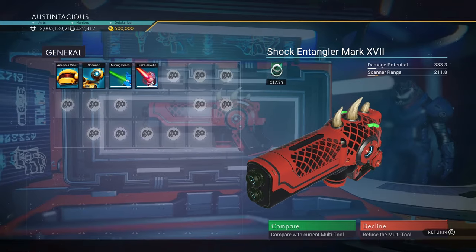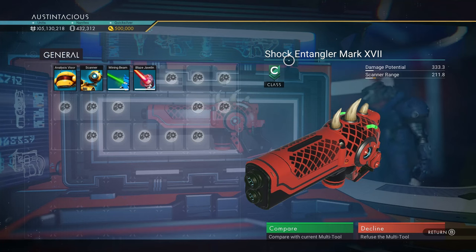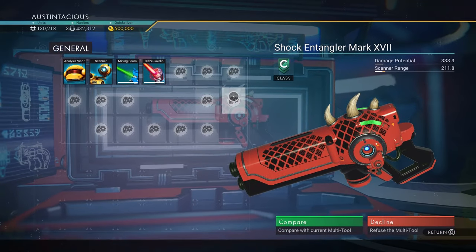So there it is. It's a C class — the Shock Entangler Mark, I think that's 17 in Roman numerals. It doesn't come with full slots — it's got 17 slots as a C class, pretty standard. You will need to upgrade it, but it's a great looking tool.